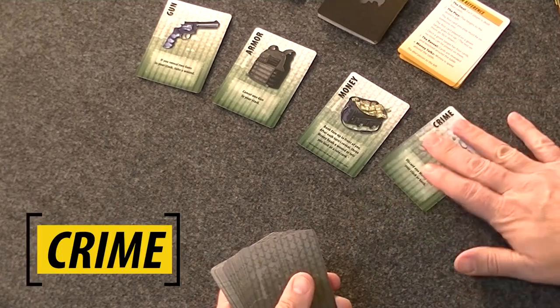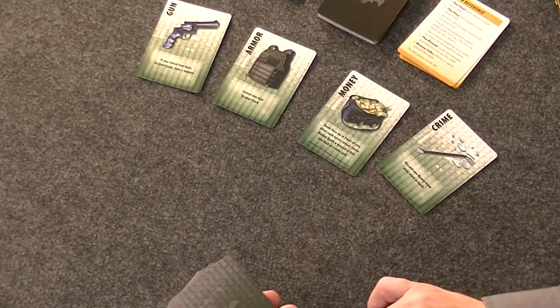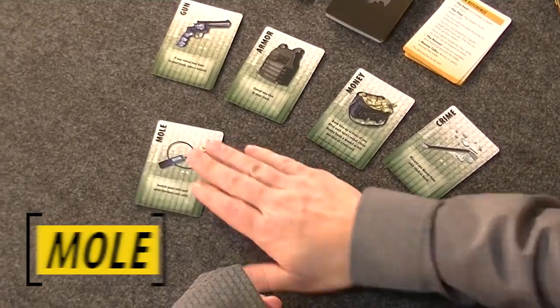Money — which you have just stolen a ton of — goes into your bank, and you spend it in a later phase of the game where money talks. You can use it to get information or to heal wounds. Crime is played on you and cancels one of your money, either from your stack or your bank — one crime gets rid of one money.